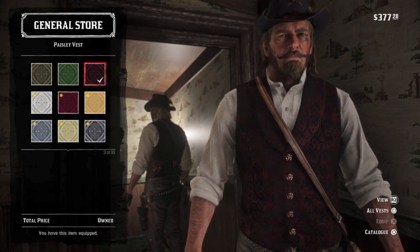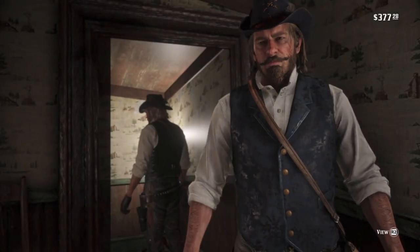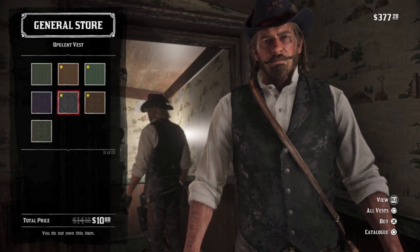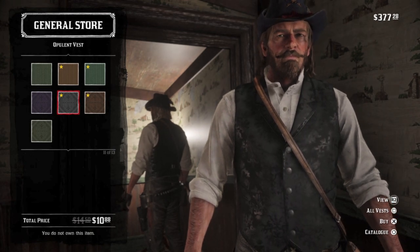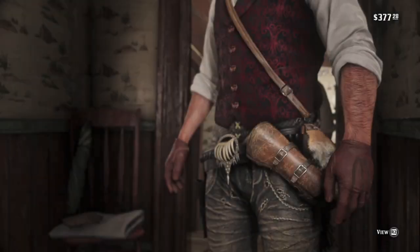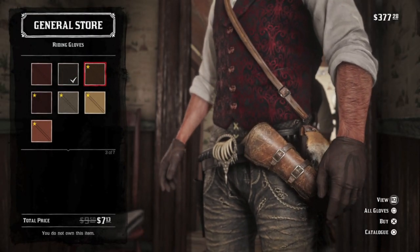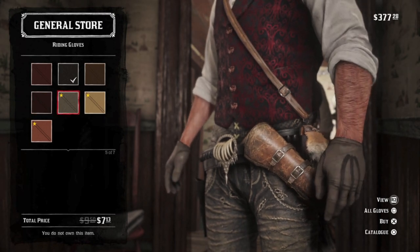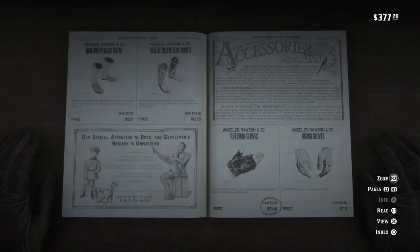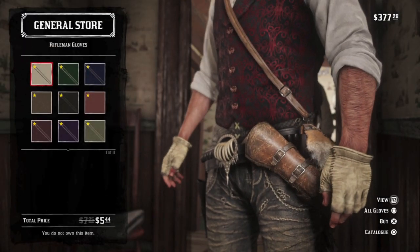You like the look of that one, huh? I sell out of that pretty fast. And then the riding gloves in the darkest shade, which isn't too dark. Those go pretty fast. But also the fingerless rifleman gloves in off-white is a cool warm weather look.